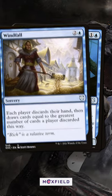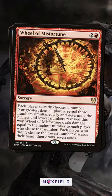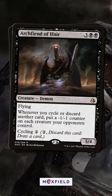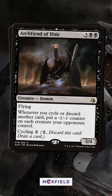Being able to turn a wheel effect into an asymmetrical board wipe is very good. At just over one dollar, this demon belongs in far more decks playing black.